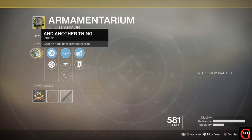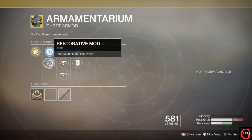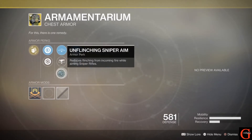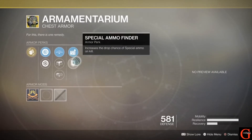For our Titans, we have the Armamentarium, which gives you an additional grenade charge — always fun having extra grenades. We've got resilience or recovery, unflinching bow aim, unflinching fusion rifle aim, and unflinching sniper aim, along with scout rifle reserves and special ammo finder. An okay perk set, but definitely an awesome exotic.